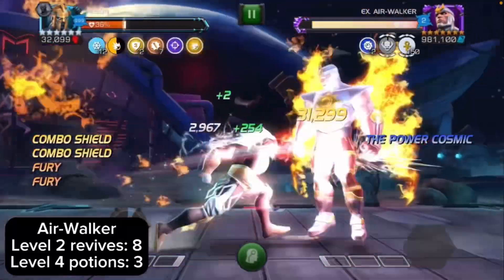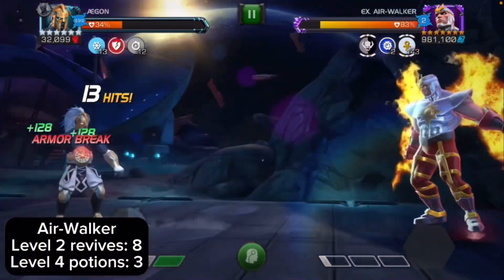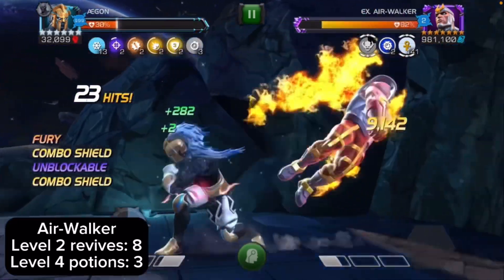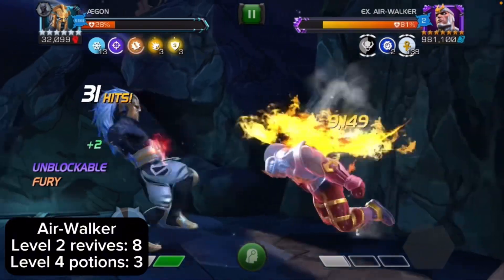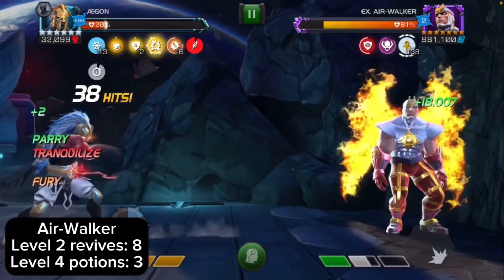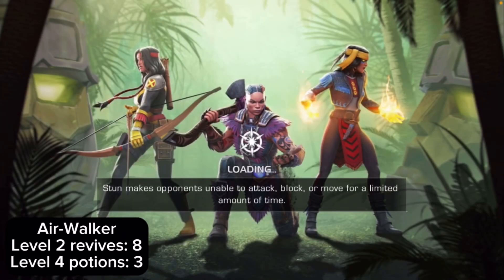Up next is Air Walker. Surprisingly I only used eight level 2 revives and three level 4 potions. You want to stay close to him so you can bait his specials — that's how you fight Air Walker. He's got a little gray timer under his health, and if you don't knock him down before the timer expires, he'll get his Galactus buff. Basically he's gonna regen a lot and then become unstoppable. Right here I don't knock him down in time and he's regening 24,000 and 18,000 — if he's doing that you're just gonna want to quit. And if he throws his SP3 he'll get that buff again.